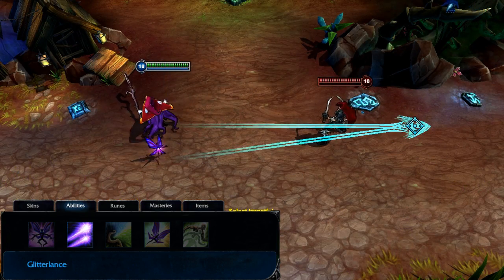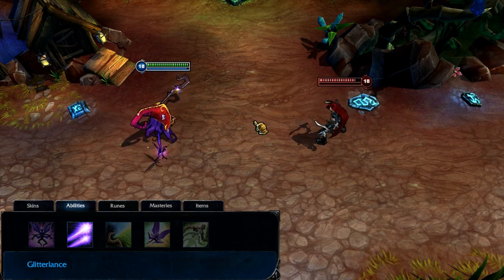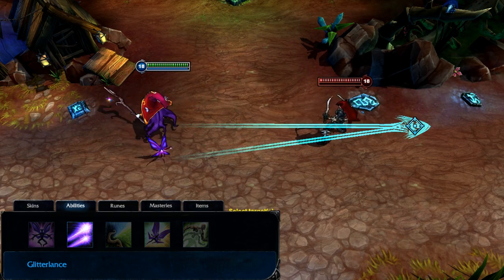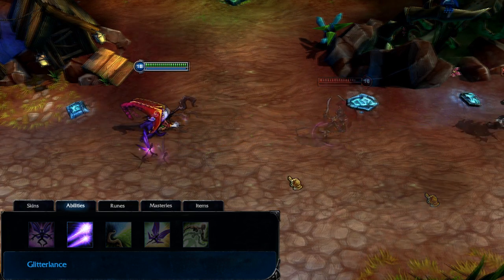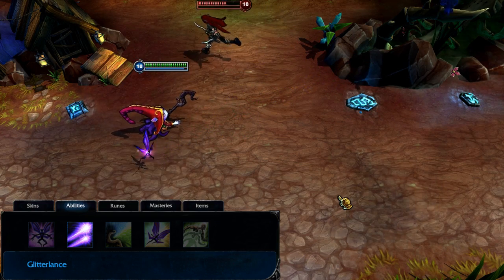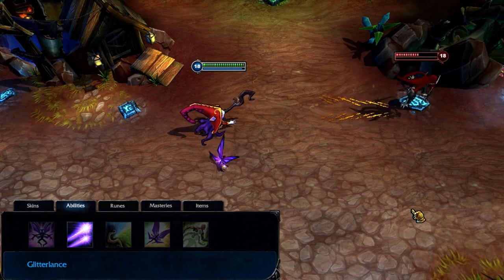Glitter Lance fires a line nuke from both Lulu and Pix, each damaging and slowing every enemy hit. Enemies will only take damage from one Glitter Lance even if they are hit by both. The biggest part of Glitter Lance is its ability to slow and disrupt, so grab a point early. However, it's powerful with only one point, so max it only by level 13 or 18.